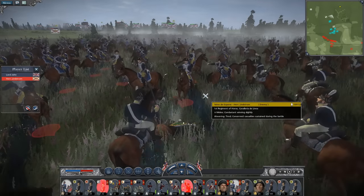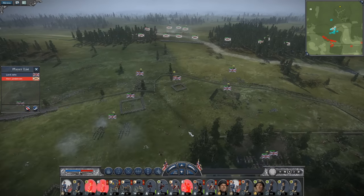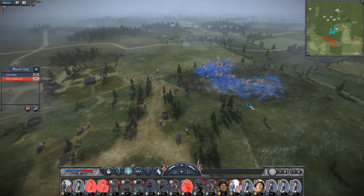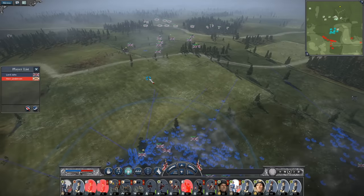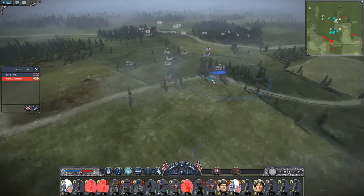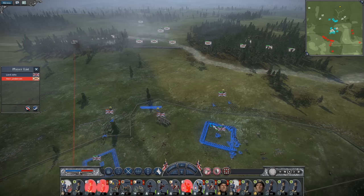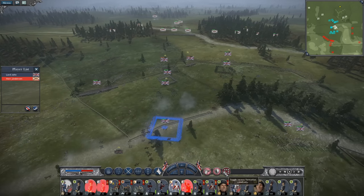I'll just throw in a few generals for good measure. Keep turning the Spanish cavalry around. Massive cavalry fight behind my position. He probably would have been better off pushing his infantry for another attack, but they have been losing a lot of manpower. Well, there goes the Spanish cavalry. Get yourself organized — everyone's tired at this point. Can I get my generals in order? There's no point in being in squares anymore, because there's no enemy cavalry behind us. So we're going to drop the squares and move into lines.